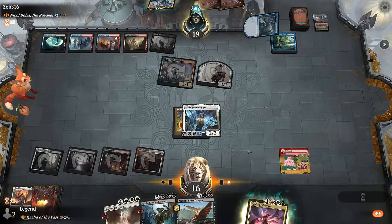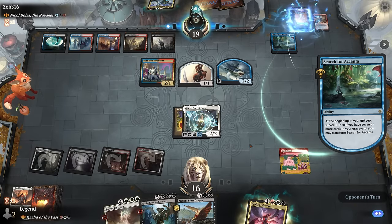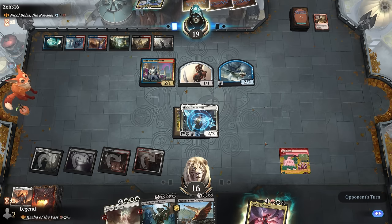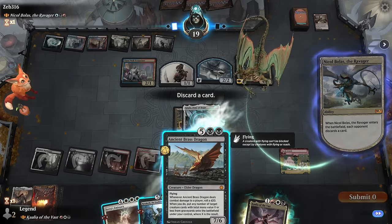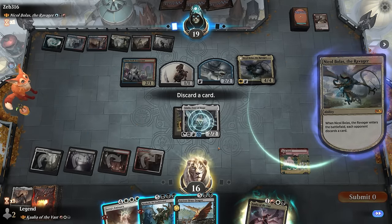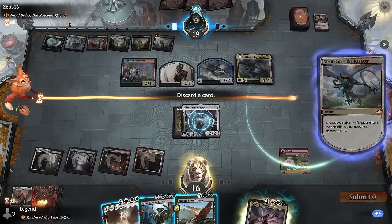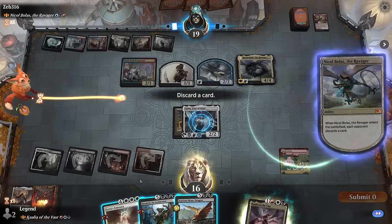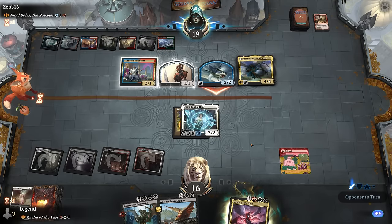Sneak Attack resolves — that could be pretty fun. Opponent makes a Shark but doesn't trade for Jada to avoid tapping out. Azcanta transforms. We've got two Sneak activations with two red sources. Ancient Brass Dragon is unlikely to connect cleanly, and Seros Emissary probably isn't at its best here — although I guess it's a way to give protection so the Brass Dragon can actually connect, assuming they don't have another removal spell. Razaketh being able to tutor up whatever we want by sacrificing Jada could be nice. The Emissary feels like they always have instant-speed removal for it, so let's get rid of it.